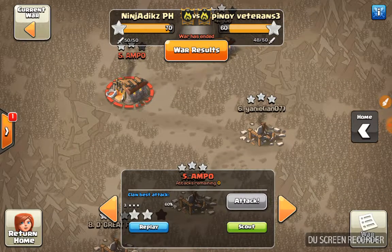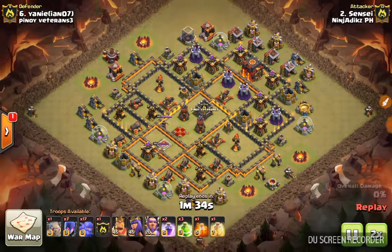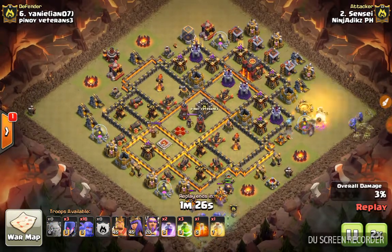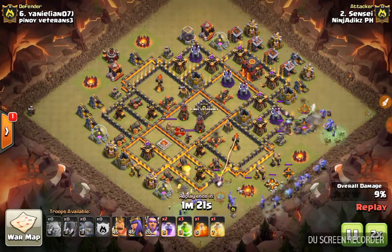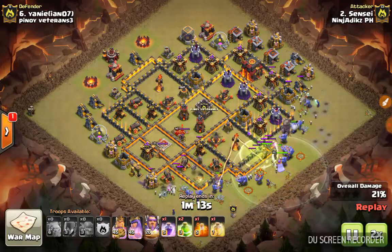Moving on to our dip attacks — most clans don't show dip attacks because they're kind of boring anyway, but I'll still show them just for reference. Most of the bases here were attacked by a bitch attack — I think there was only one lalo attack. I wish I saw more hog attacks from our team.